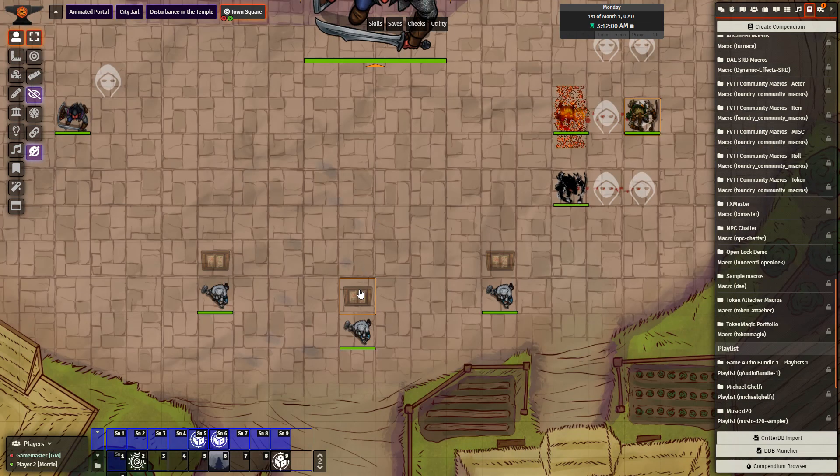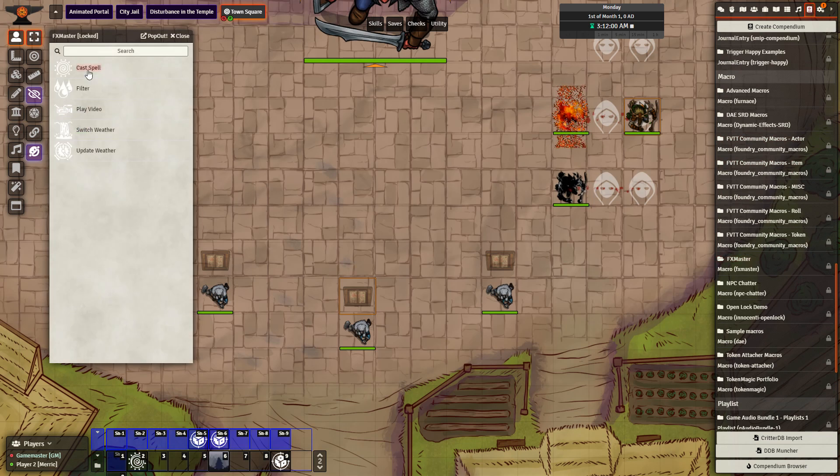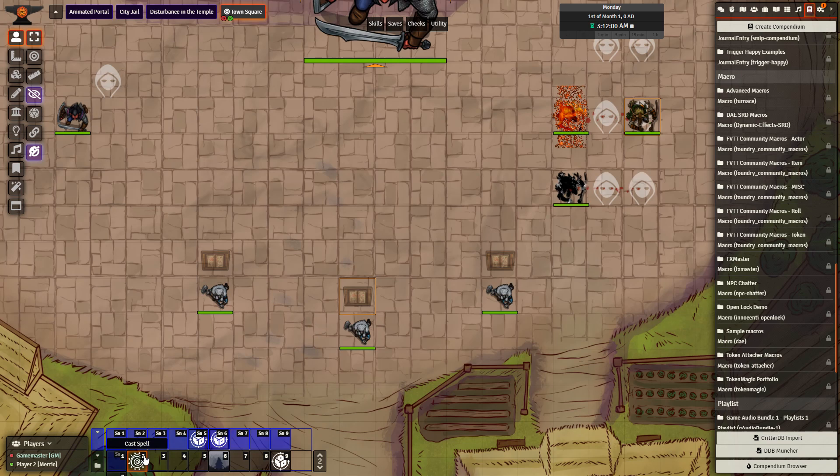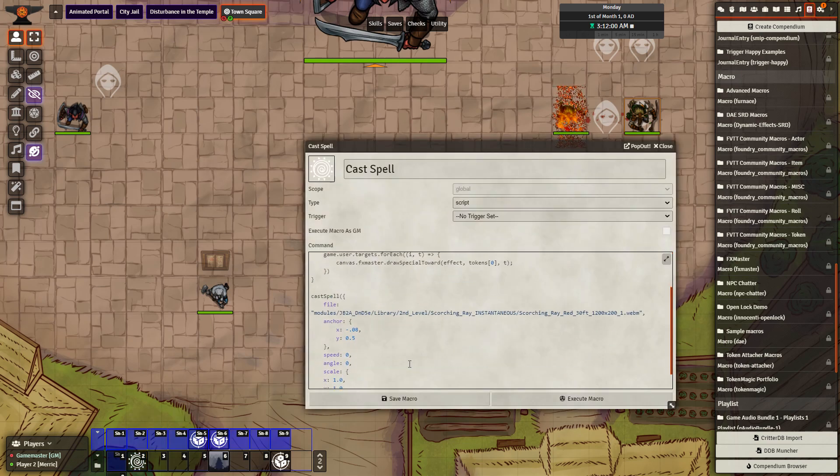The last setup I have, I am using the Cast Spell macro. This macro comes bundled with FX Master. So if you go to FX Master Companion, you can see there's Cast Spell. Now the Cast Spell macro, as it comes bundled, already has one spell effect in place. However, it is super easy to change which spell it calls upon — at least the animation itself. As far as figuring out the distance and matters like that, not necessarily as easy, but changing the animation itself is pretty simple.